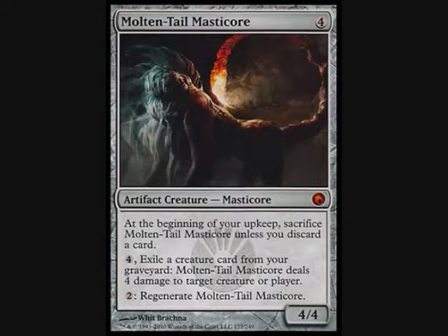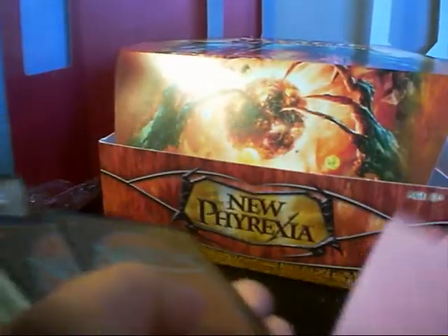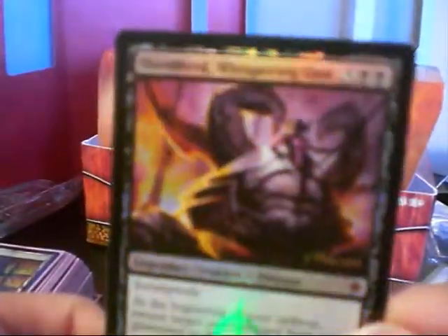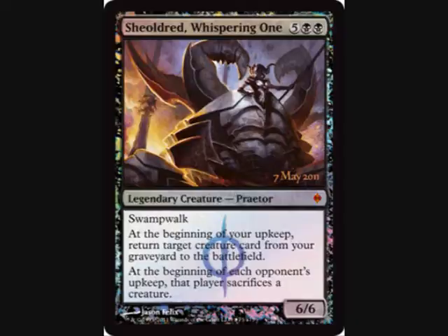Molten Tail Masticore — that did not go into my deck. Maybe someone can make it work, but that someone is not me at this point in time. That's like too much thinking to do right there. Here's the promo — same one I showed you yesterday. Shield Droid Whispering One, Swamp Walk, 6/6, mythic. Here's another one of my rare cards I didn't put into my deck — Surgical Extraction. I just couldn't be bothered to figure out — I'm just thinking these people probably don't have four of each card, so that's probably not too good to use right now.